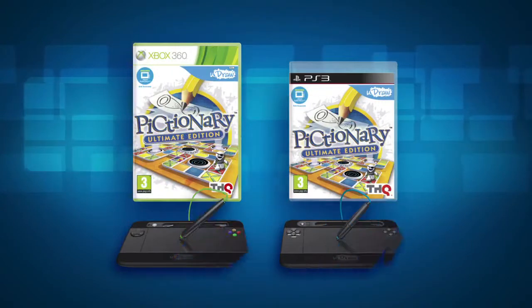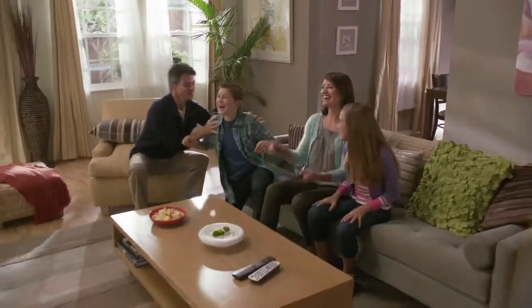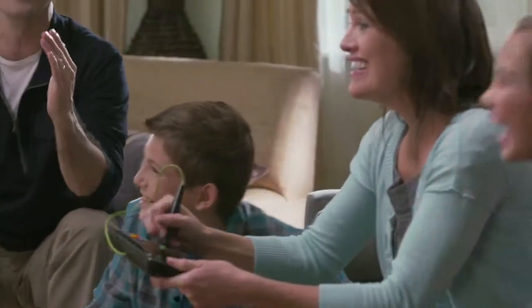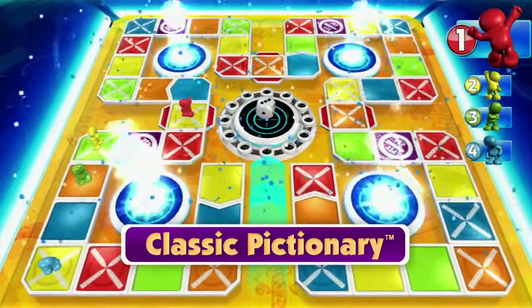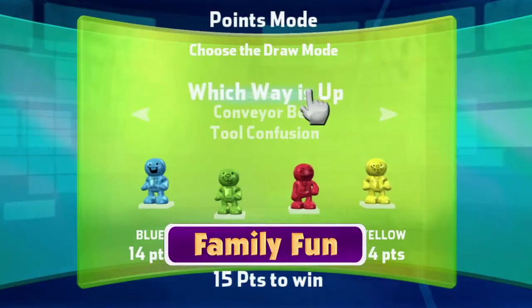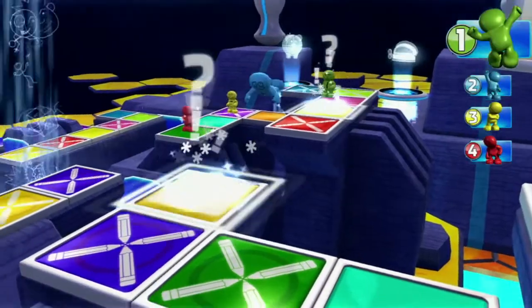With the UDRAW Game Tablet and Pictionary Ultimate Edition, the ultimate party game just got better. Unleash your imagination using the UDRAW Game Tablet with game modes like Classic Pictionary, Pictionary Mania, Redraw Mode and Family Fun Mode where you set the rules and create the clues. There's always a new way to play and now in stunning high definition.